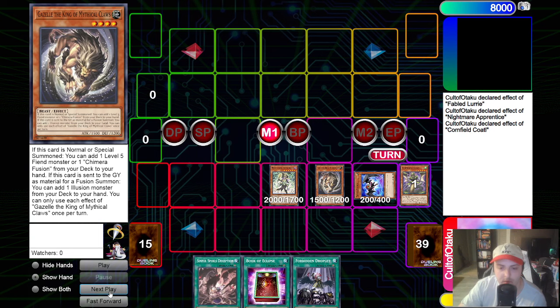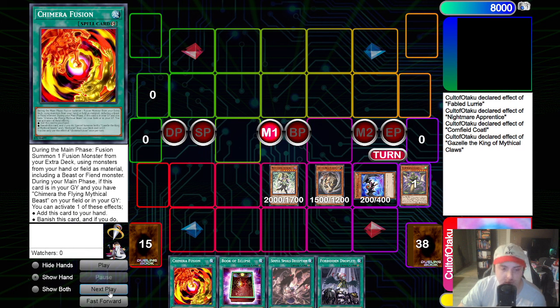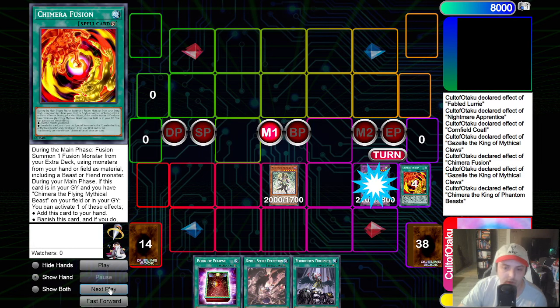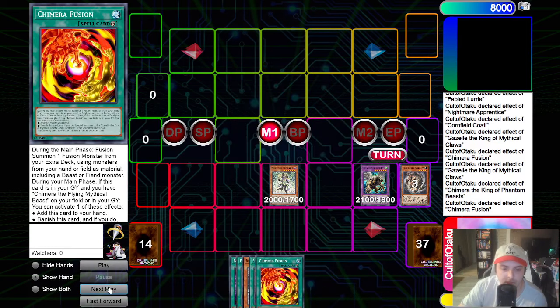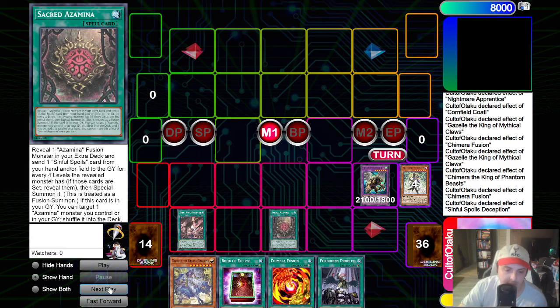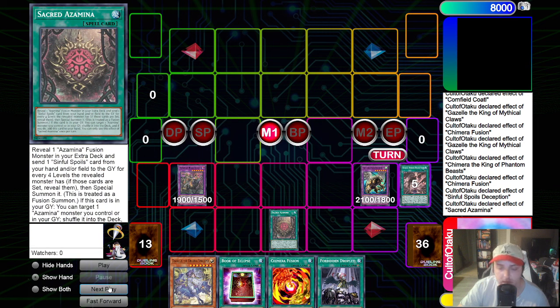Our opponent will draw into a fifth card. We go Chimera Fusion, fusing away Lurie and Gazelle to make Chimera. Our opponent has five cards in hand. We will go chain one Gazelle, chain two Chimera for end phase rip. Off Gazelle, we add the Diabels to hand. We then fire Chimera Fusion, add it back to hand, and activate the Deception, tributing away the Nightmare Apprentice, adding Sacred Azamina. We will give our opponent a second draw, giving them six cards in hand. We go Sacred Azamina, tributing away the Sinful Spoils Deception for the Omni Negate, Silvera. Six cards in hand at this point for our opponent. Because we have a Sinful Spoils engraved, we special summon the Diabels from hand.